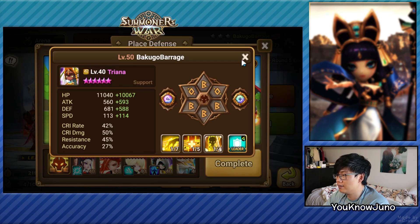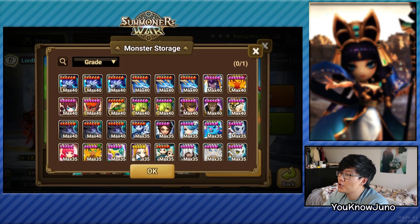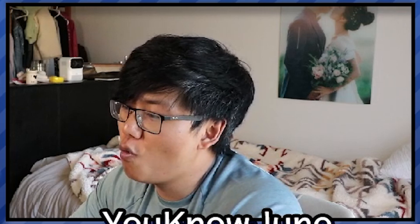And this is Triana on Violet's Shield. That's a hideous Triana. It's not even skilled up! You've got to be kidding me. You skilled this up? Why did you skill up a Sonnet? Oh my god.